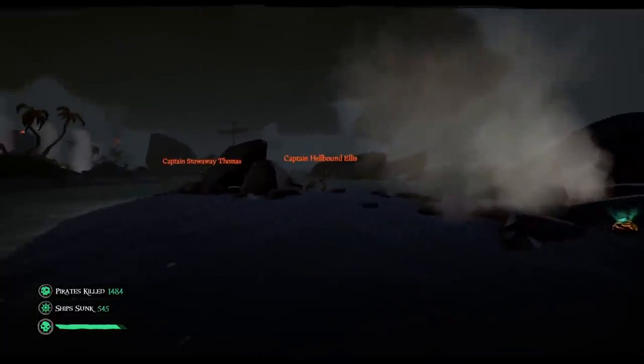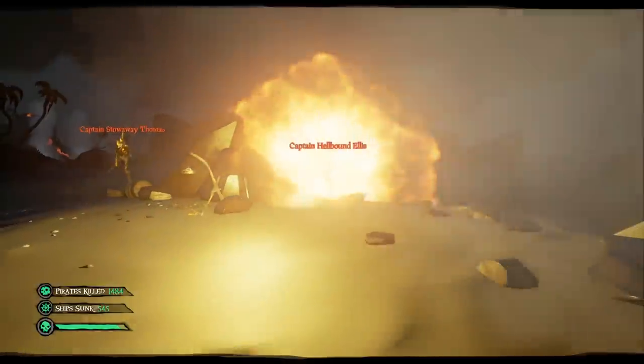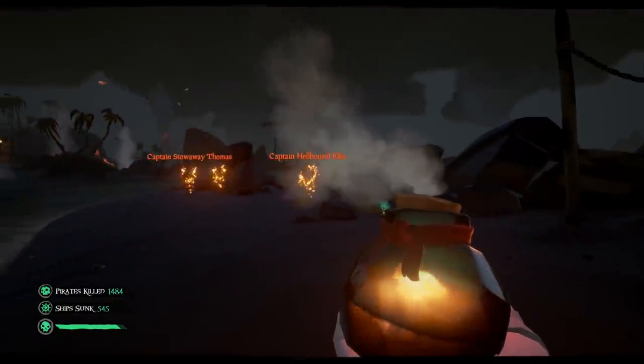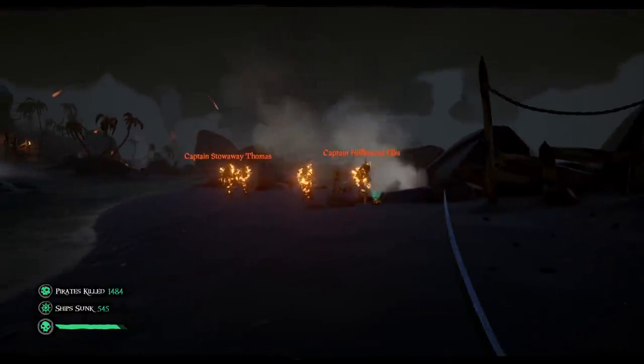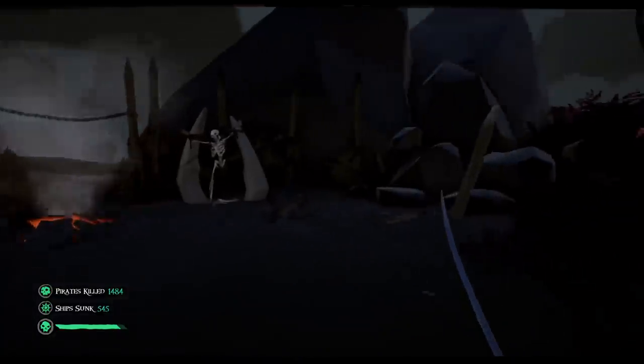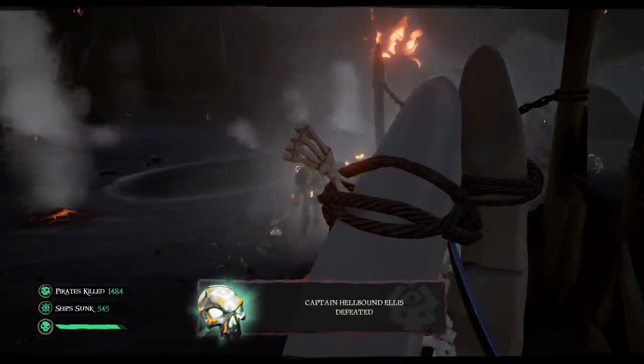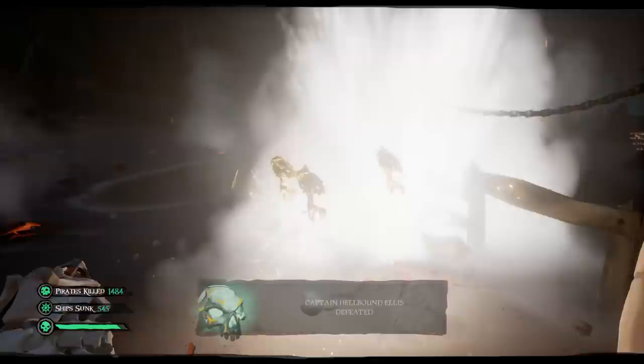Finally, we have the Order of Souls. At least one of these quests will be located on a large island — usually Ashen Reaches or Devil's Thirst. Because of the size, you may not have the option to use your cannons. Instead, lure enemies over active geysers and use firebombs to make quick work of any waves.